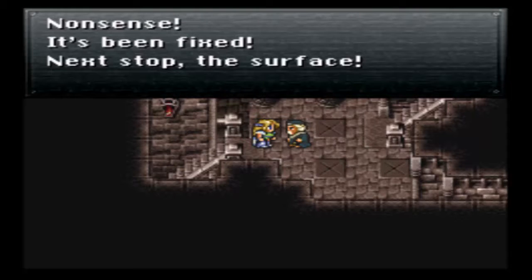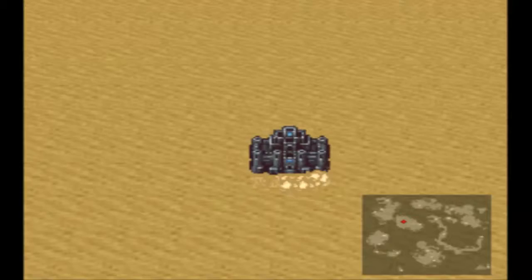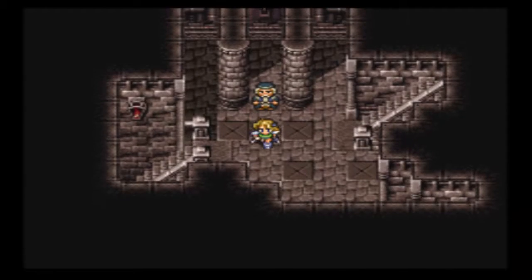We're back on Let's Play Final Fantasy VI. After removing the slime snakes from the engine, Figaro Castle now emerges from the desert.